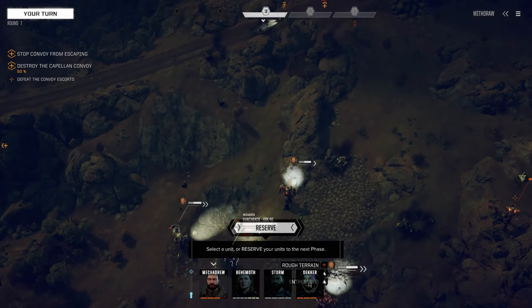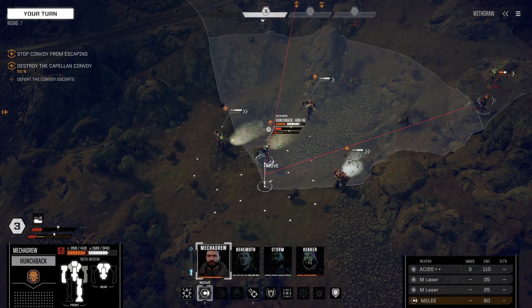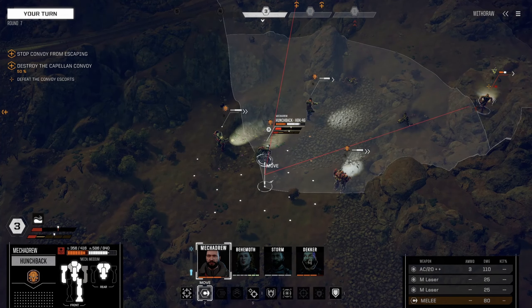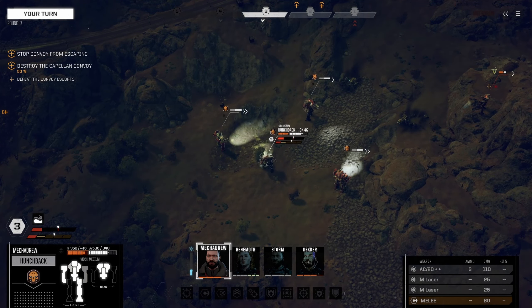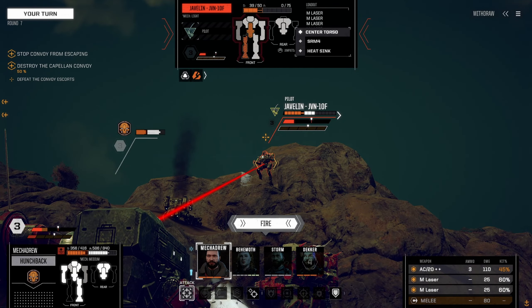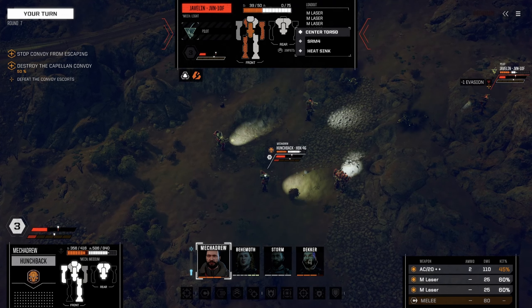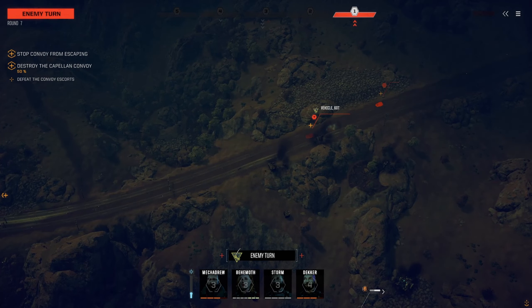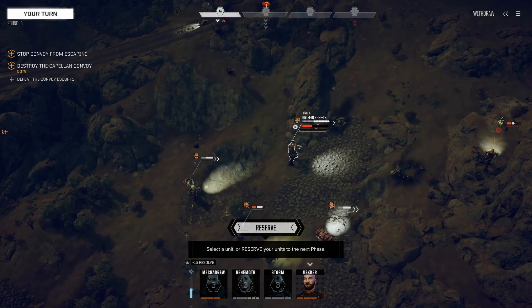We hit them with the lasers so that's something. They're going to keep moving down. Okay, this is the turn that we probably need to focus on them. SRM carrier — okay, that thing needs to die. Decker, you're going to be our line of sight. I don't think you can shoot your lasers on them — oh wait, we can. Let's take off the LRMs and just go with lasers — maybe it'll finish it. We hit with one — missiles should finish it off next turn. We've still got that Javelin hanging around.